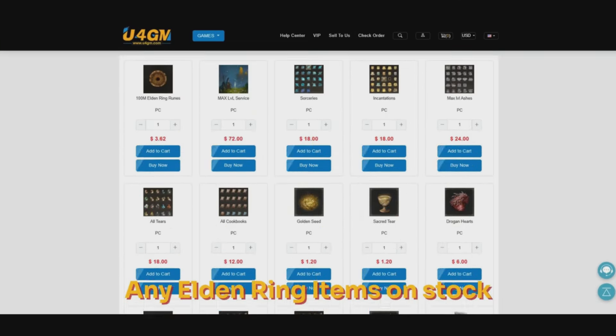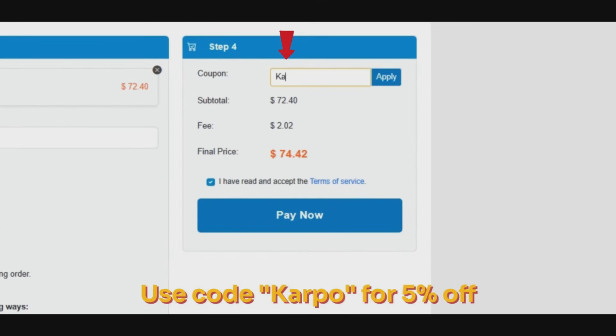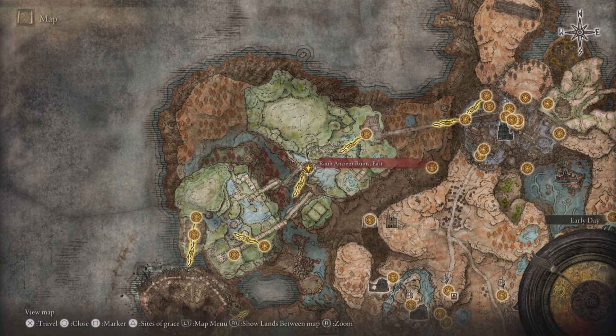Before we do, if you're looking for some cheap Elden Ring runes, items, and more, head over to u4gm.com and use the code 'carpool' to get five percent off.